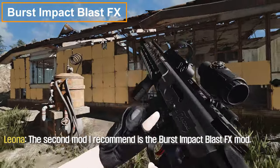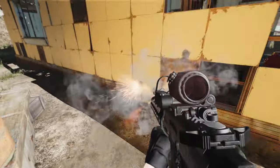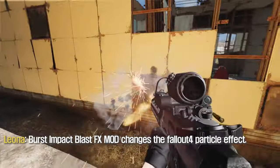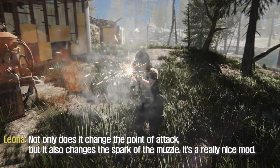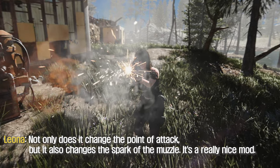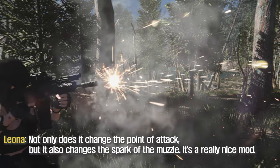The second mod I recommend is the Burst Impact Blasps mod. This mod changes the Fallout 4 particle effects — not only does it change the point of impact, but it also changes the muzzle spark. It's a really nice mod.